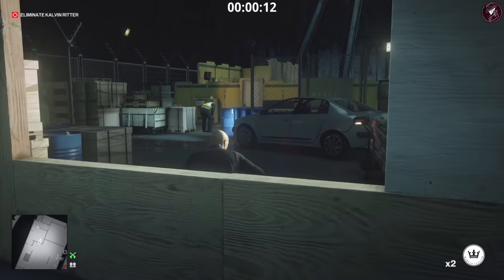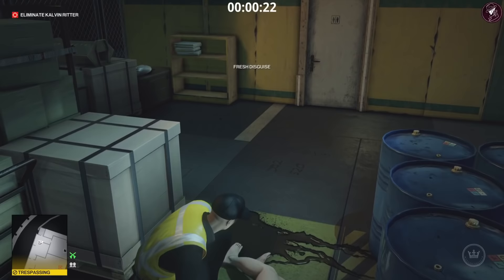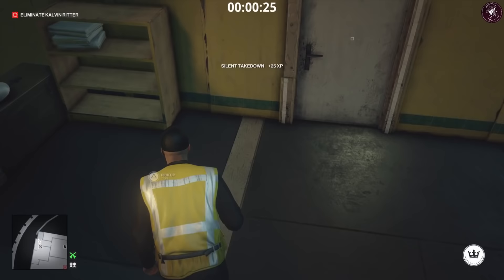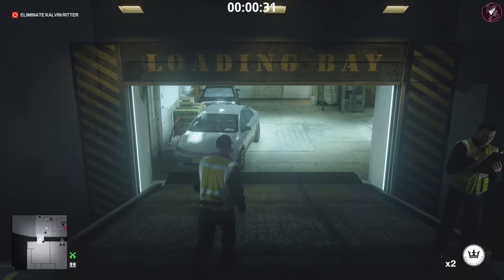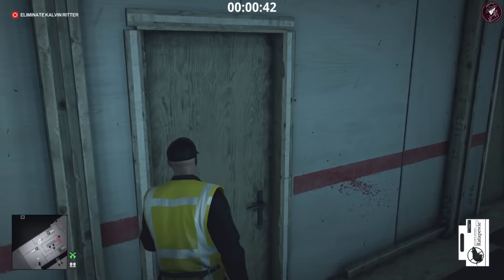Start off by grabbing that remote explosive and the two coins in front of you. We're going to take care of the spare change challenge straight away — just throw a coin behind this guy, then knock him out and take his disguise. Once we've taken his disguise we can leave the body there; it doesn't have to be hidden because no one's going to spot it anyway.